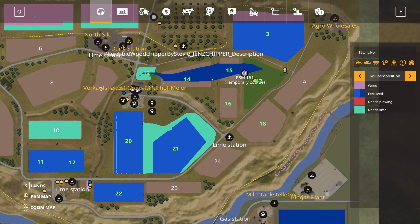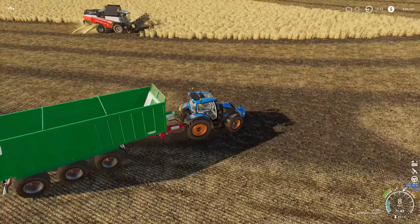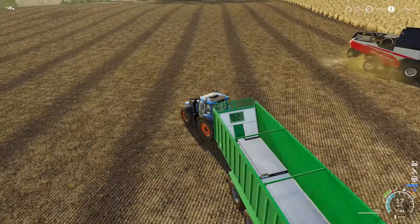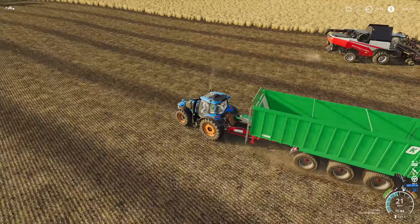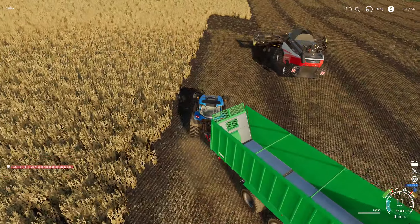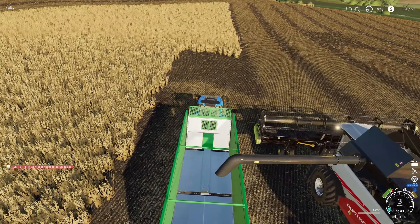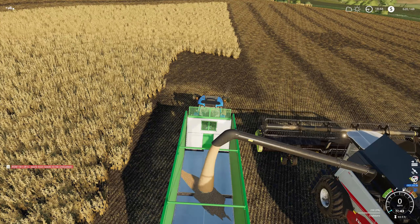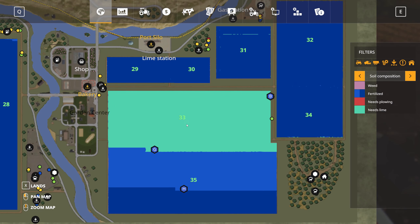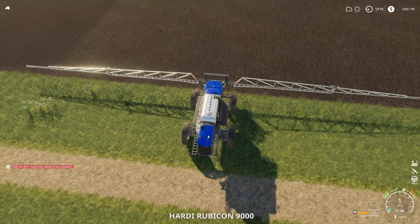Weeds are coming — we don't have much harvest left, probably another 20 minutes or so. The combine is full, and this is what CoursePlay does that a regular hired worker does not: CoursePlay will back up, move one row over, to allow you to pull over to the side and empty out. I love that from CoursePlay.